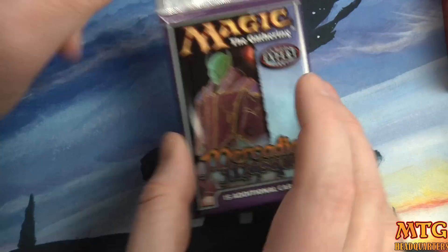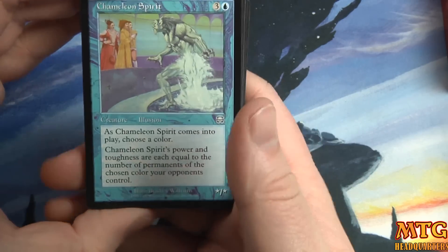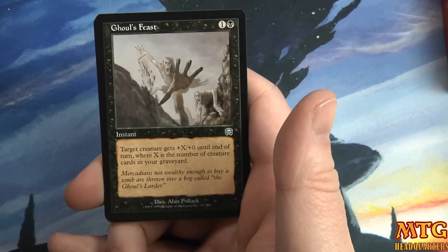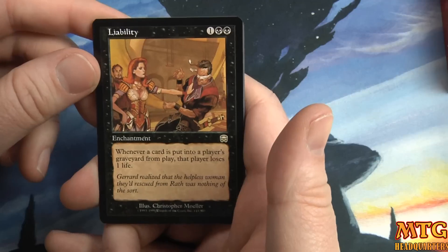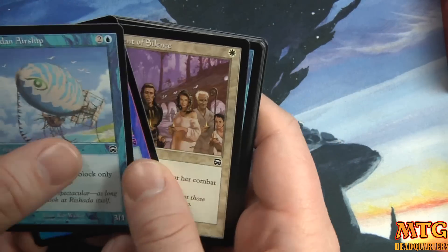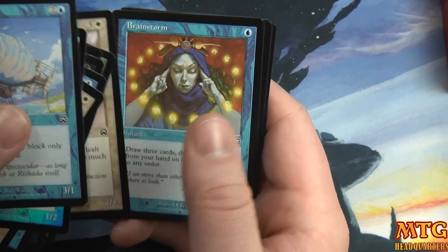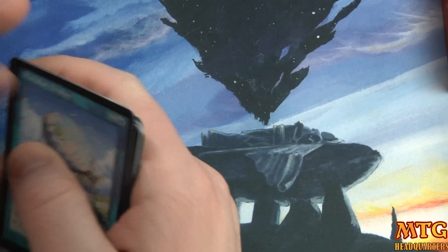Let's get to the juicy packs — these are making me want to go buy a booster box. The packs fortunately have rare notation on the cards. Chameleon Spirit, uncommon Rushwood Legate, Ghoul's Feast, and our rare is Liability — three mana, one and two black: 'Whenever a card is put into a player's graveyard from play, that player loses one life.' We might as well go through the commons too — there's a foil Port Inspector, and I forgot how beautiful these foils are. And a foil Brainstorm — foil Brainstorm is worth a fortune!